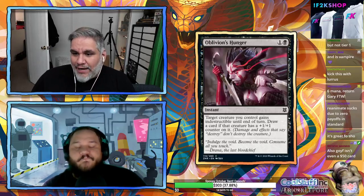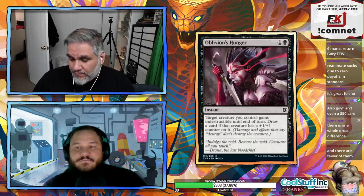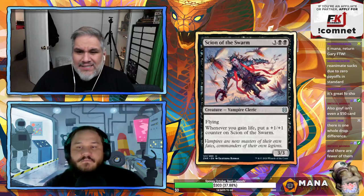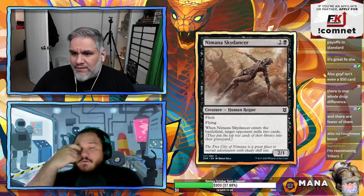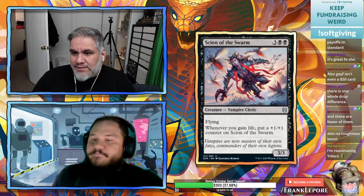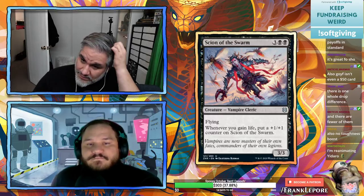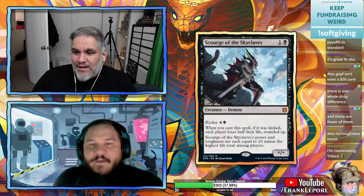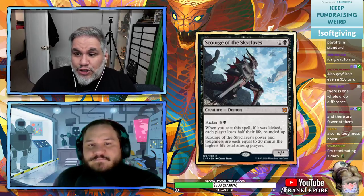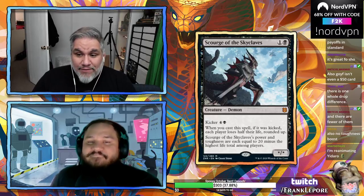Oblivion's Hunger: one and a black instant — target creature gains indestructible, draw a card if that creature has a counter on it. Scion of the Swarm: five mana 3/3 — whenever you gain life, put a +1/+1 counter on it. That's cool — moving on.